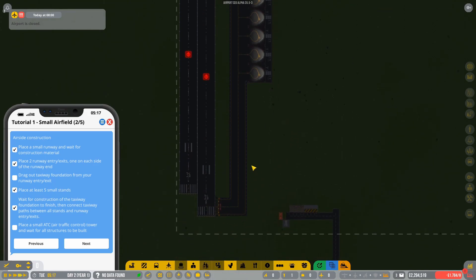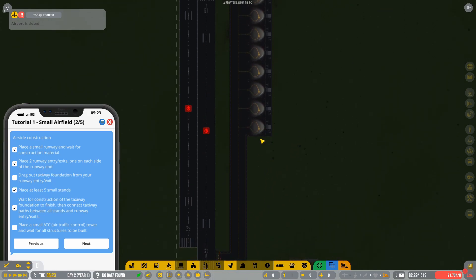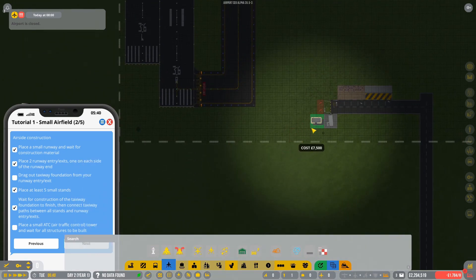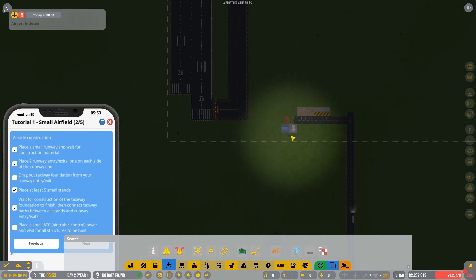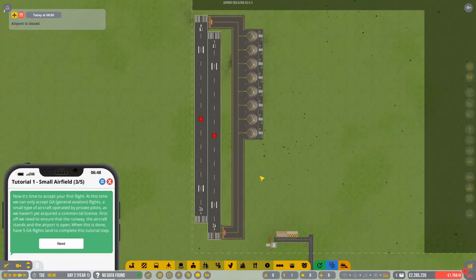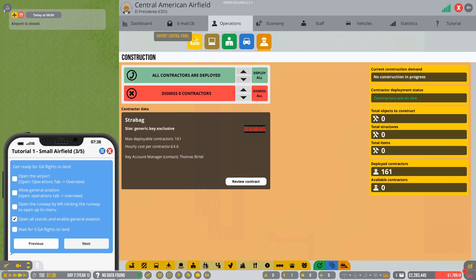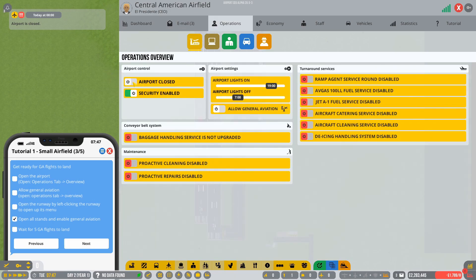Next, go to aircraft infrastructure and select the aircraft control tower — a small tower. I usually place this right next to the security booth since it's only two-by-two and keeps out of the way. Once you've built the air traffic control tower, it completes the first part of the tutorial. Now it's time to accept our first flight. Click next and you'll see dropdown options to open the runway and open the airport.